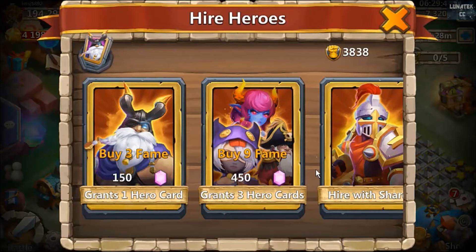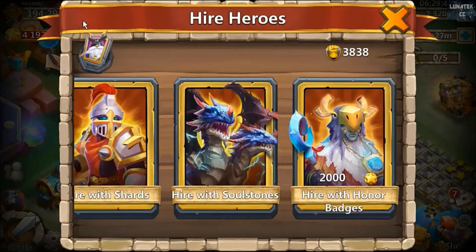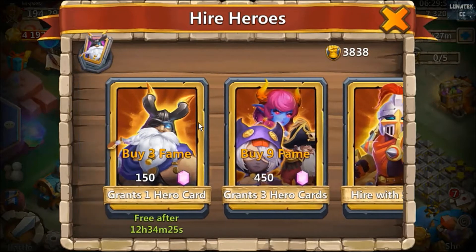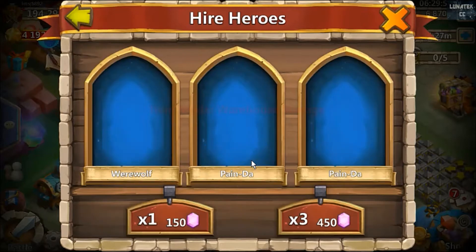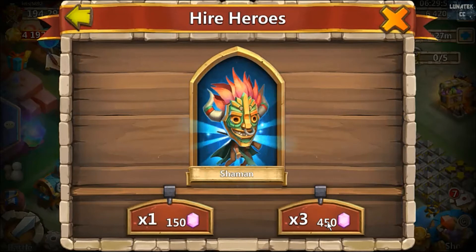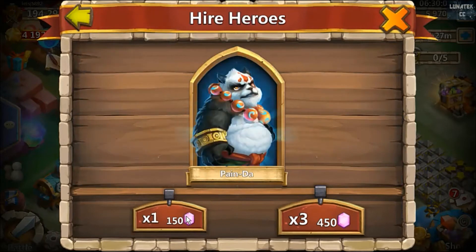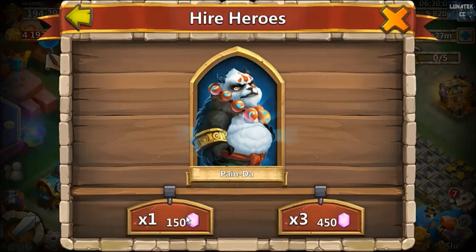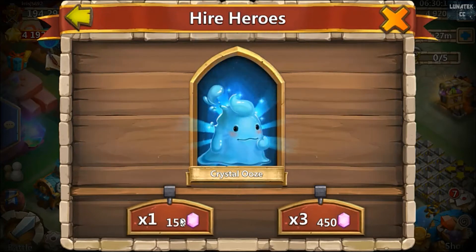So far it's been okay. I've had a couple of heroes I need: Revenant, Heartbreaker, Phantom King. Nothing new so far though. Down to the last few thousand gems. Anubis would be amazing. The output started off good and it seems to have just got a bit dry now.